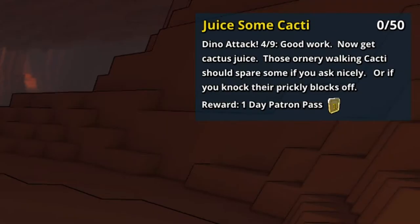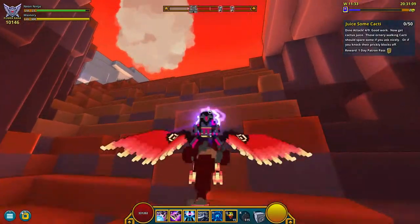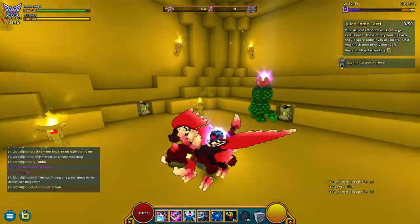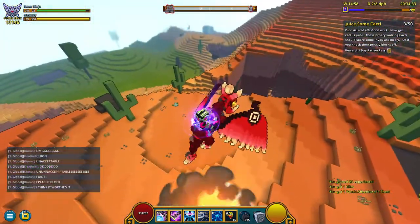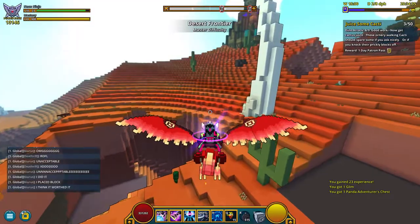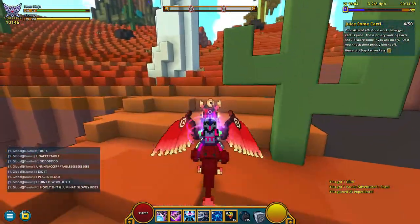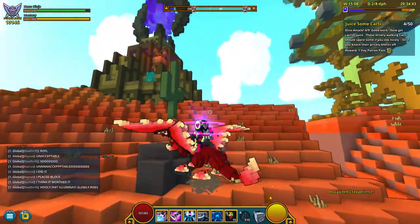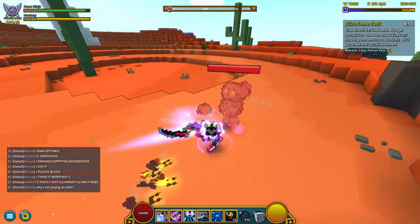The next quest is to juice some cacti — you need to kill 50 Cacti Mobs, which are also in Desert Frontier. You can also kill them in dungeons and they count, which is pretty interesting. A huge thanks to Vanya Mladenip, Felix, and Fabless — welcome back Fabless — for helping me find the cacti and dinos.